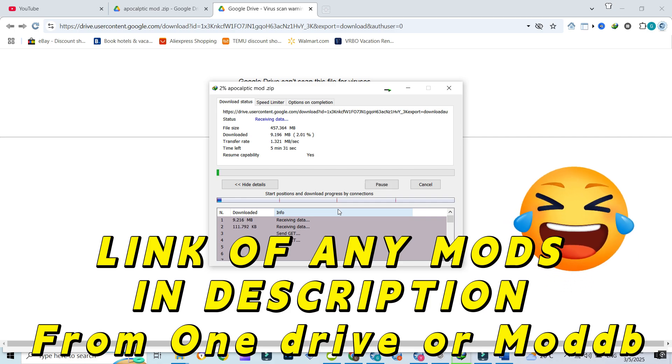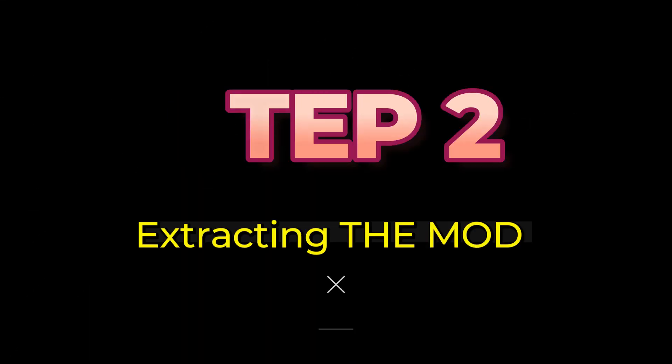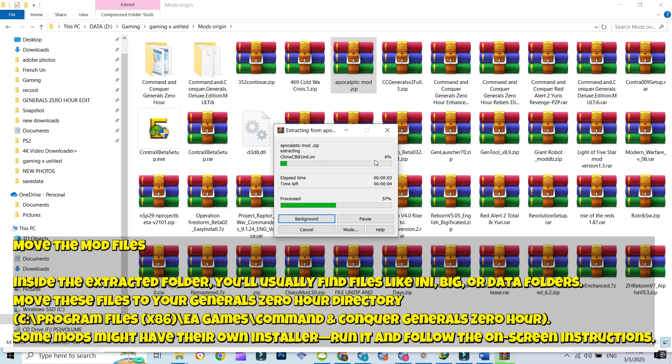Yeah, good luck with that. Ha ha ha. Alright, now that we're all backed up, let's get this apocalyptic mod up and running. First, extract the downloaded .zip file using WinRAR or 7-Zip.